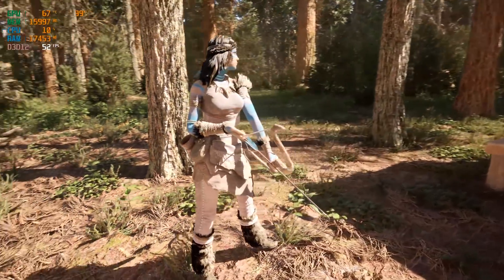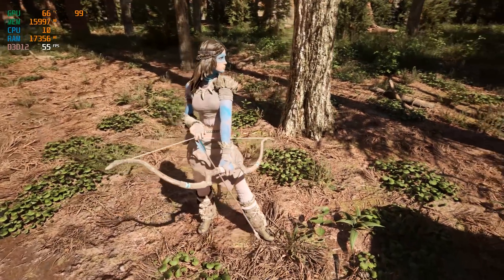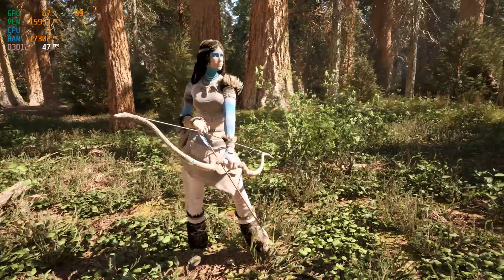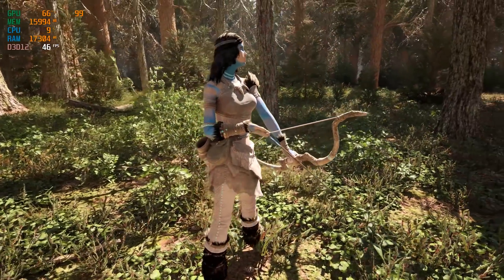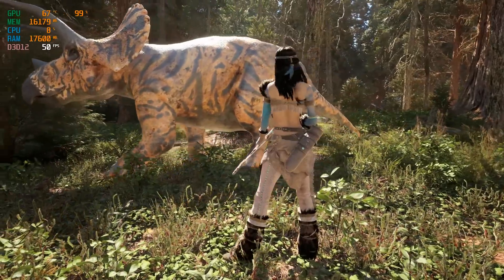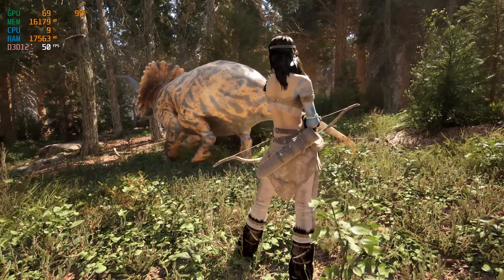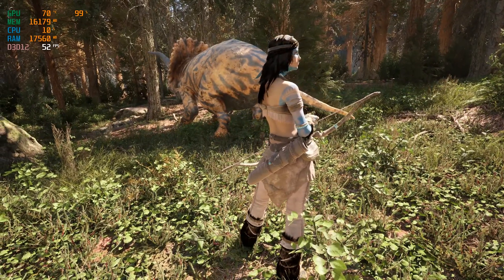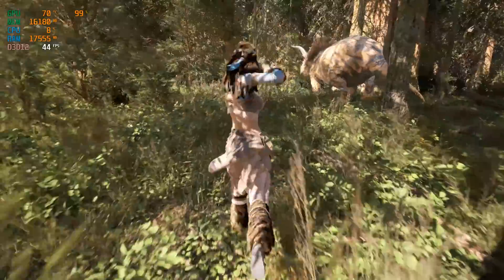Here we are inside of Unreal Engine 5.1, and I've set up this nice little scene where we can walk around through the forest and kind of give you an idea of what Ark 2 might look like. We're using the latest version of Unreal Engine, whose newest features include Nanite foliage — so every single tree, grass blade, pretty much everything you see in this entire scene is using Unreal Engine 5's new Nanite technology, which means you can have high-detailed photorealistic assets with thousands, if not millions of triangles, all in a single scene running at a decent frame rate.